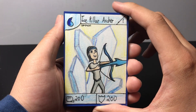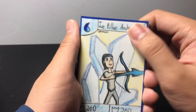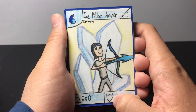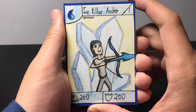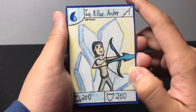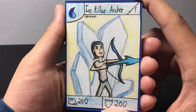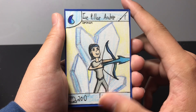First off, we have Ice Pillar Archer. I made this really cool ice pillar effect where the ice looks like it's sprouting out of the ground, and I thought it turned out pretty nice. She's a stage 1 common card with 200 power and 200 defense, and she's also the first water type for Set 5. I decided to not put a text box so I could completely fit the cool ice pillars that are sprouting from the ground, and I think it turned out pretty good.